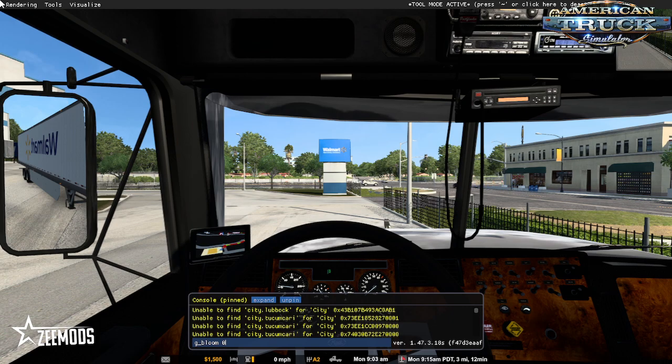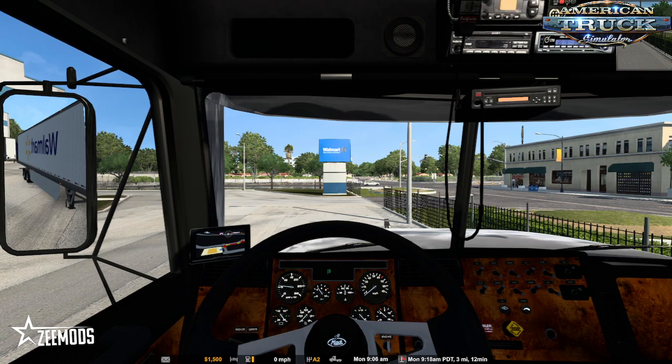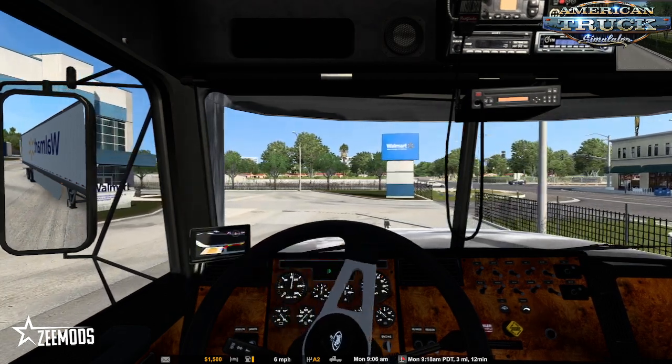First command is g_bloom 0 — because personally, I hate bloom. Next is r_mirror_view_distance — the quotes are required — 600. That stops trees just disappearing in your mirrors, which can be so annoying. Next I'm going to set traffic. These next two have to match, so I've got it on 1.5, let's change that and up it to 2. You have to be careful with this because it will really smack your CPU. If you've got a weaker CPU, do not put this above 2 because it will thrash it and result in really bad frame rates. So g_traffic set to 2, and g_lot_factor_traffic also set to 2, because they're a matched pair. And that's it — we should be good to go.